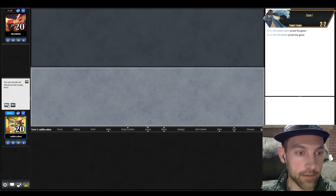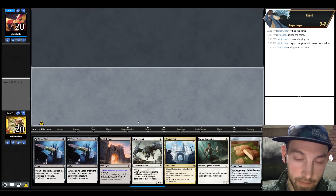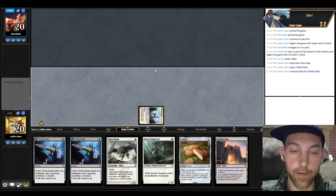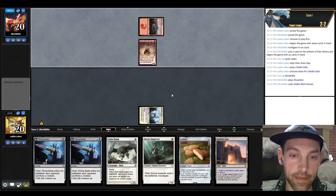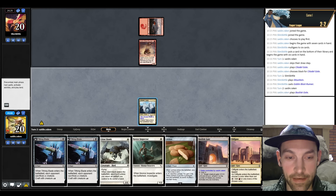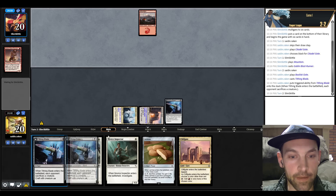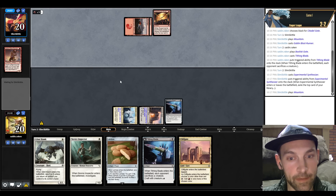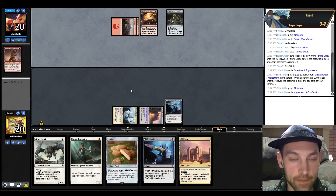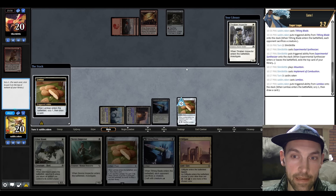Round five versus Slim Skittle, on the play. Kind of a wonky hand — too much black, but we can deal. Put on black, go for Lembus. We probably Lembus on turn two just to get the lands flowing. What are you up to Skittle? Play Mountain, Blast Runner — okay, that changes things. Good thing I put that land on black. We're starting and ending with Mono Red — let's see if we can one-up them again. Tithing Blade or Blast Runner — they could play another one drop and I'll just Tithing Blade it again. Play Synthesizer finding an Implement. I'll play the Novice Inspector, then Lembus.